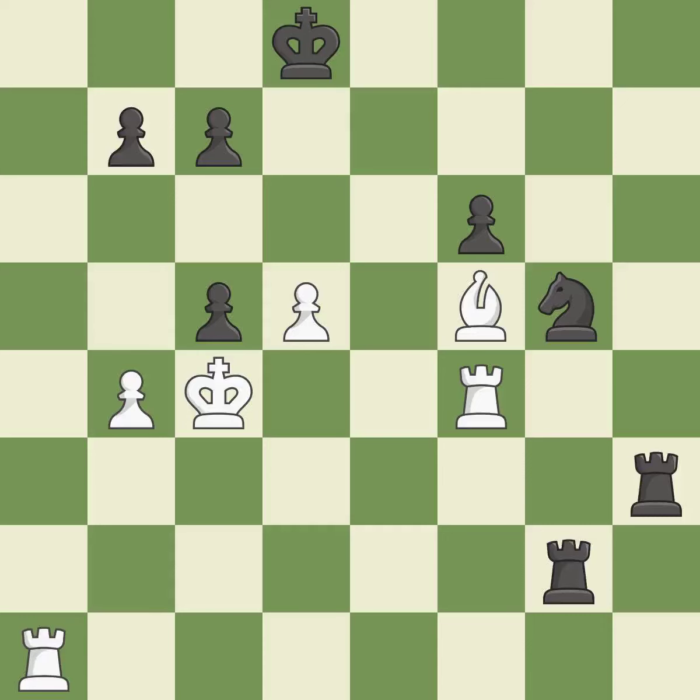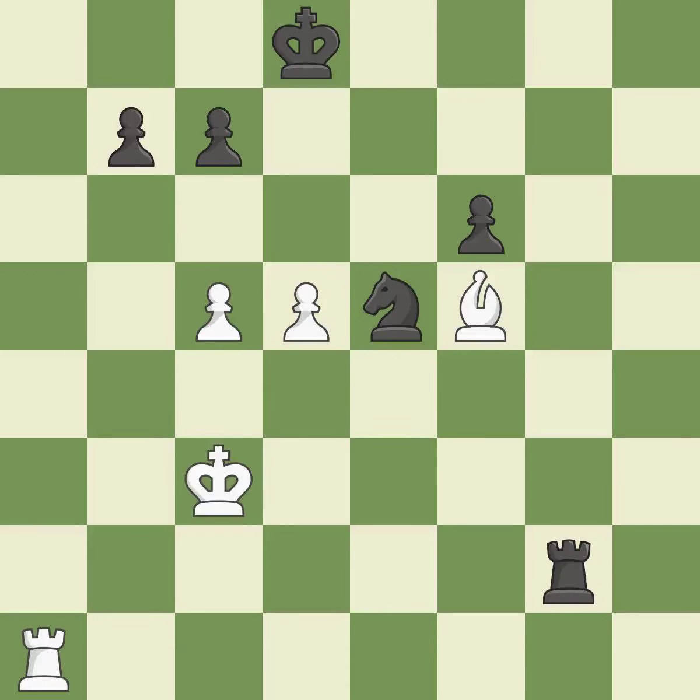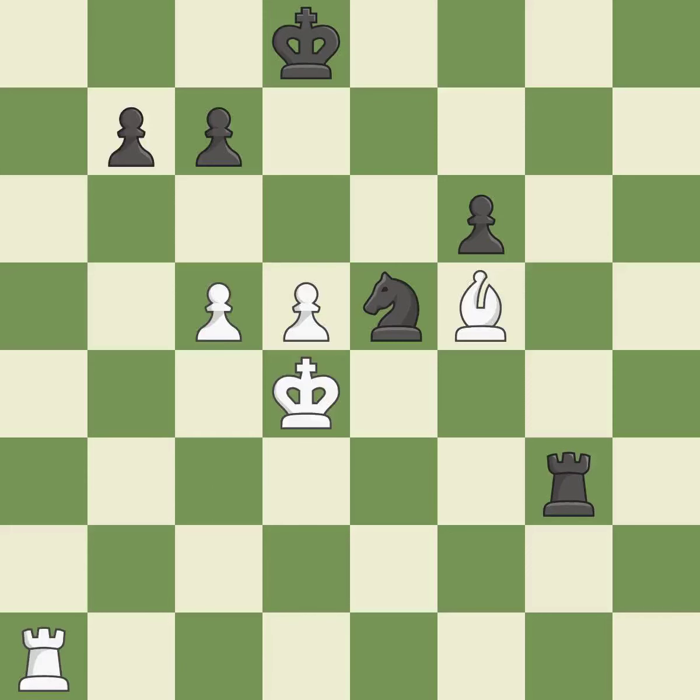This suggests exchanging items of equivalent value. This is how you take the pawn. Backs off. That pawn was available for free. This avoids the knight's check. The best choice is this one. This avoids the rook's check. By moving the king from the back rank, this activates the king in the endgame.